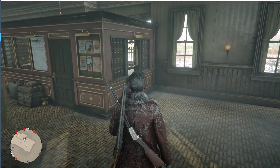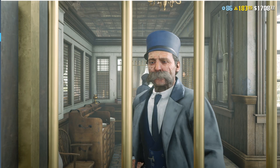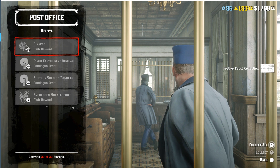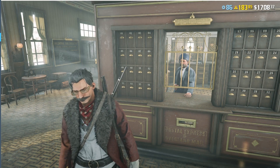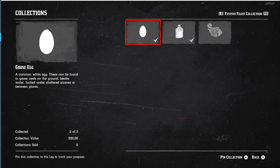We've also got a new Madame Nazar collection today. She basically wants us to make her dinner. So that's what we're gonna do in this particular video. We're also gonna check out New Austin, because it should be snowing hardcore down there now. We've got the new Festive Feast collection, and I definitely want to go down to New Austin because I've been hoping to see snow accumulate there for a while.